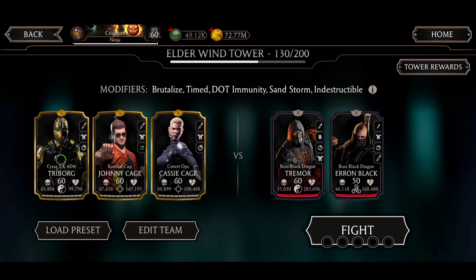What's up guys, welcome to another MKMobile video. We're playing with the Gold Characters on Elder Wind Tower. On this video let's play matches 130 and 150, with modifiers: Brutalized Timer, Immune Sandstorm, and Indestructible.